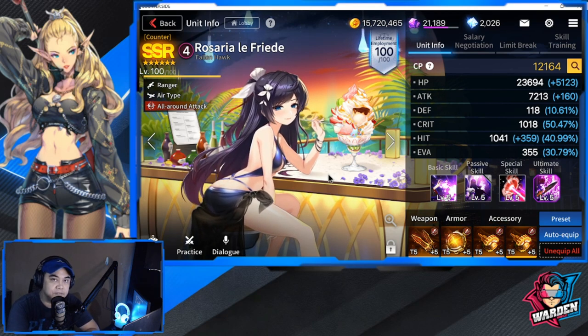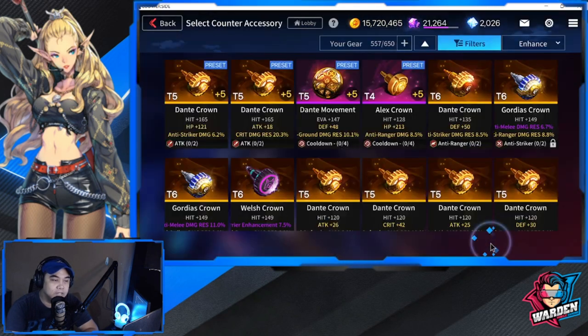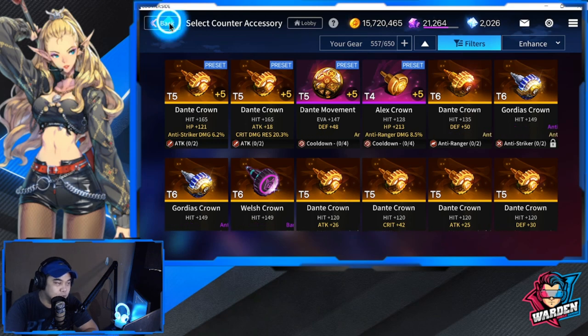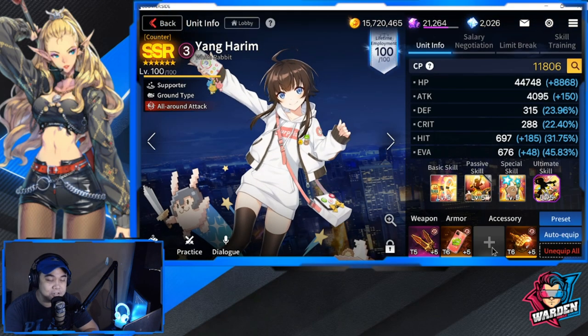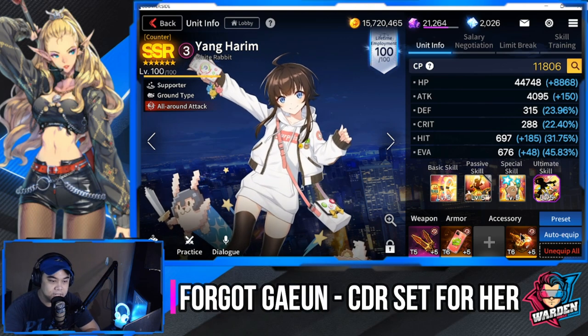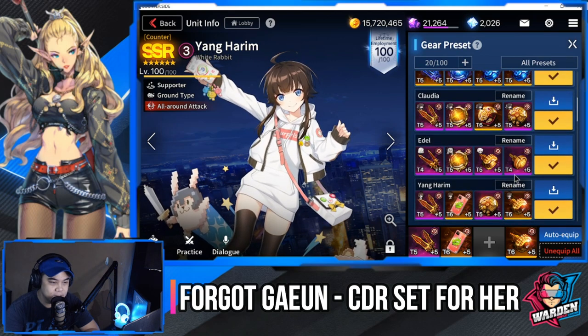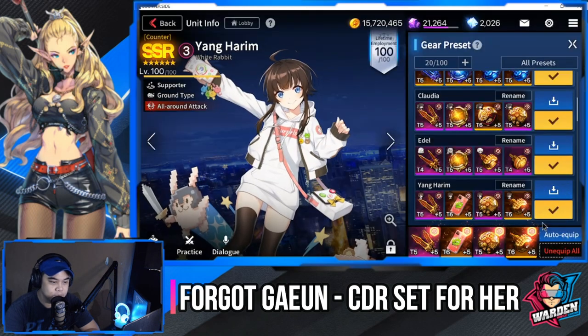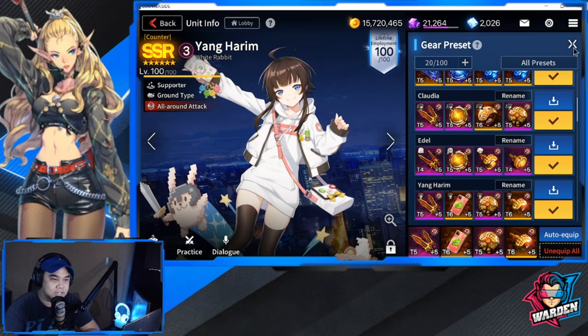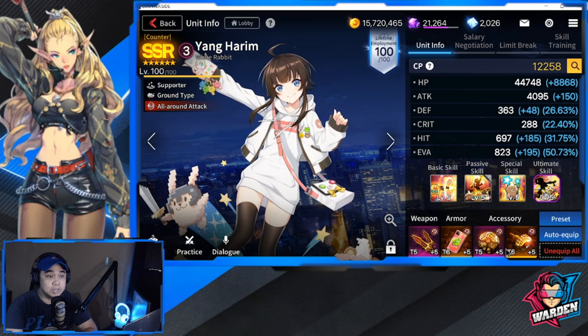The last gear is for Young Harim. I swapped her gear out already, but let's take a look at her preset. For Young Harim it's going to be a CDR set as well.